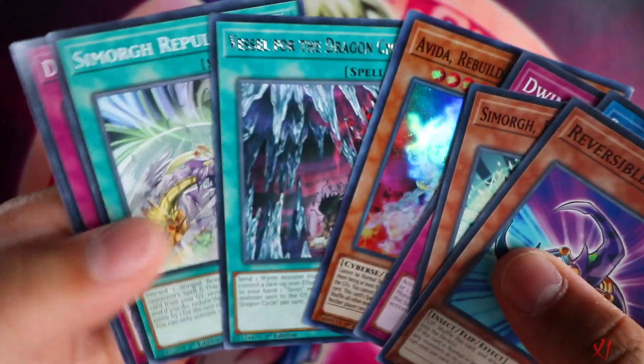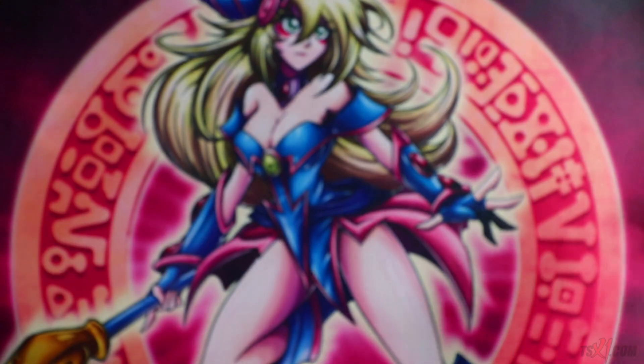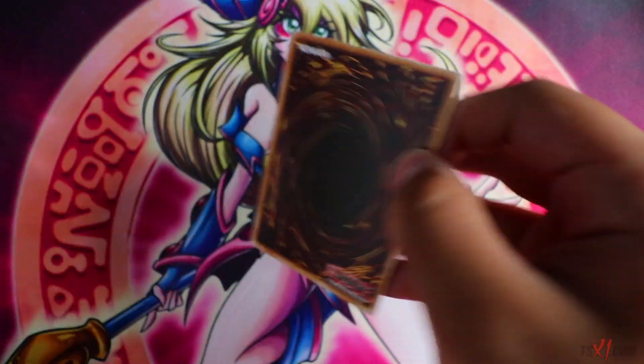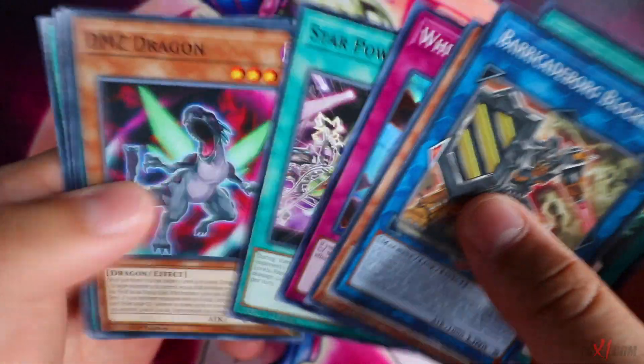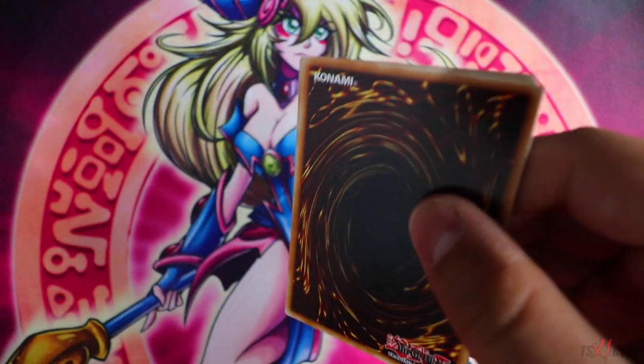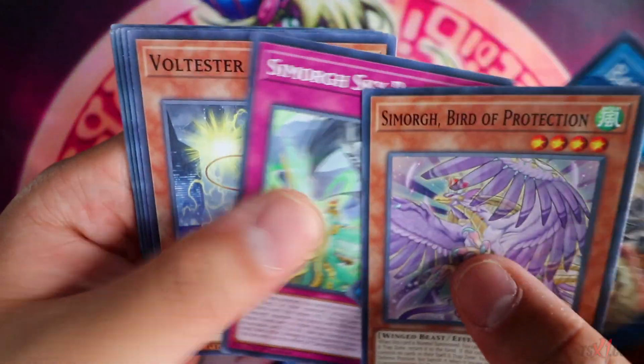Pulling an Apollosa right now would be so sick, but honestly pulling a Prismatic Rare card would be much better. You guys don't understand how excited I am right now — I'm currently shaking as I'm opening this. Because any pack out of these two Booster Boxes has the possibility of containing a Prismatic Rare card.